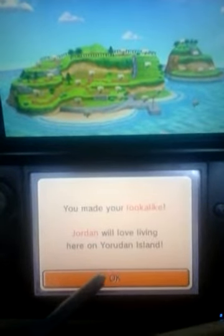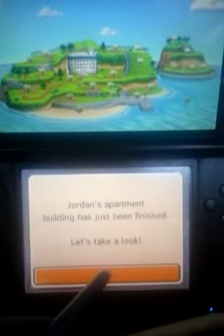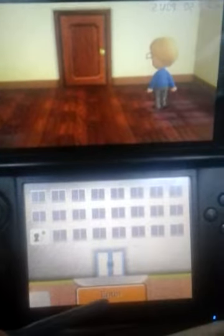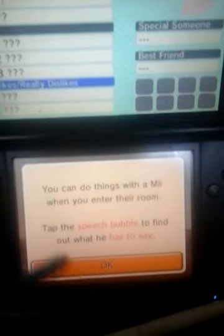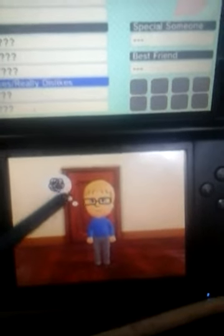You've made your look-alike. Jordan will love living here on your own island. Jordan's apartment building has just been finished — let's go take a look. Sorry, I've never done this on camera. Let's see how Jordan is doing in his new place. Tap 'enter' to go inside. You can do things with your Mii when you enter their room — tap the speech bubble to see what they have to say.